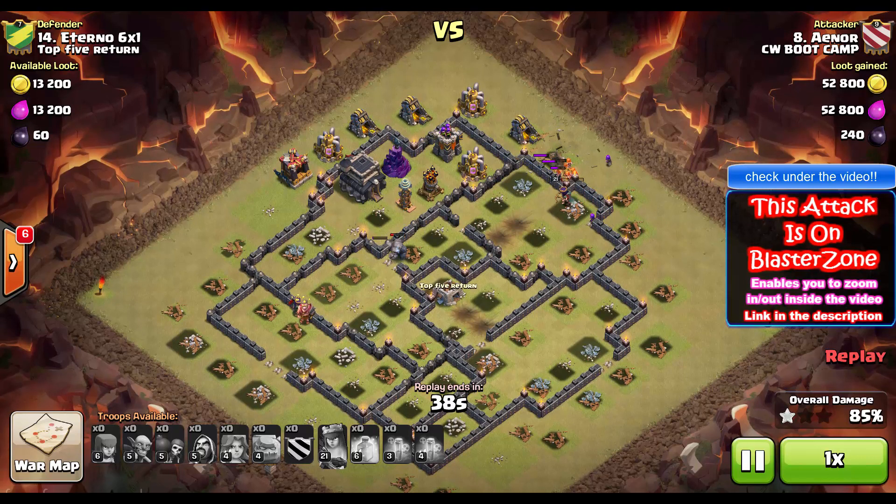Notice how many valks are left on this one. This is a max defenses base — that's not some town hall 8 joke. There are something like eight valks left and almost no defenses remaining. There's no king in this attack either. Imagine how overkill it's gonna be with a king as well — this is crazy.